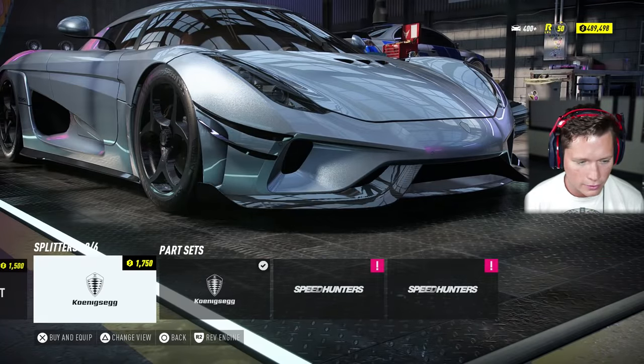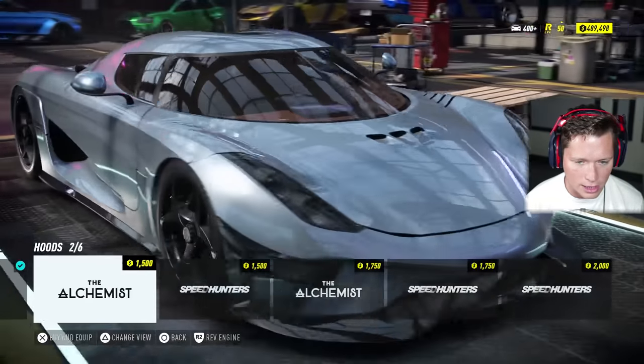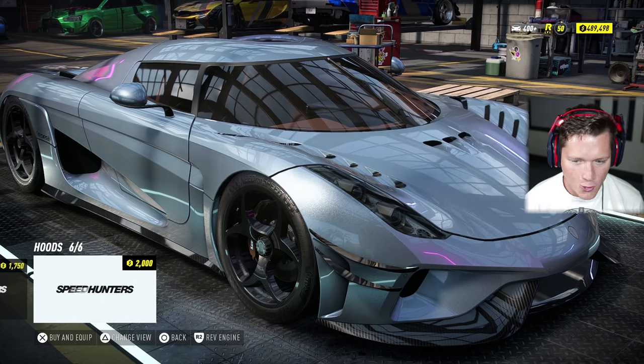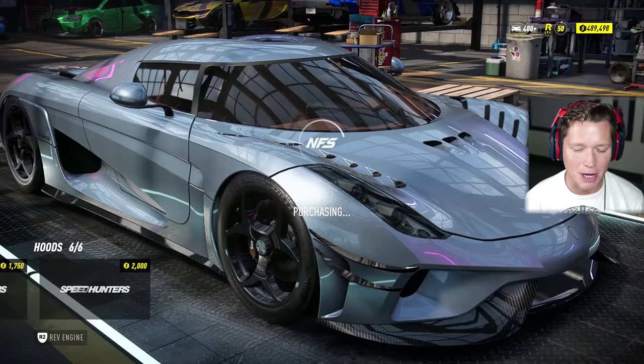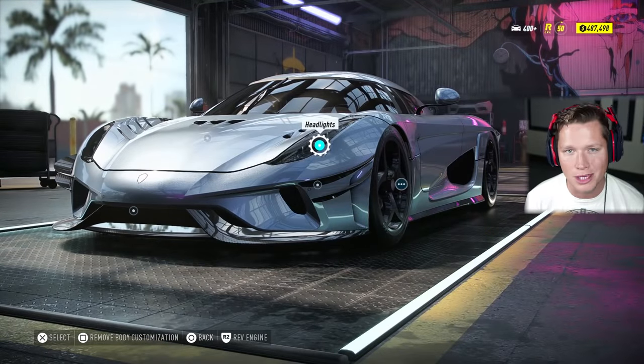We've got different splitters we can put on there, but I like the stock splitter — there's no reason to change that. We can put a different hood on. What do you guys like better — that or that? They're both pretty sick, but I'm going to go with the one that looks most different. There's not going to be a ton we can do with this thing, so I'm trying to mix it up as much as we can.